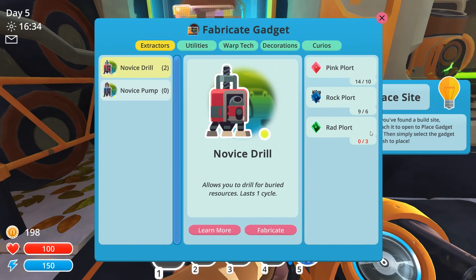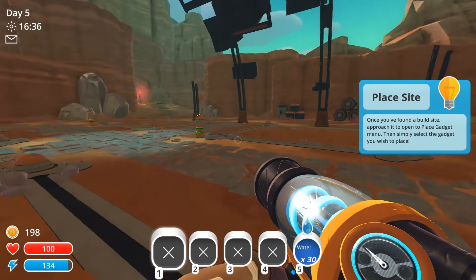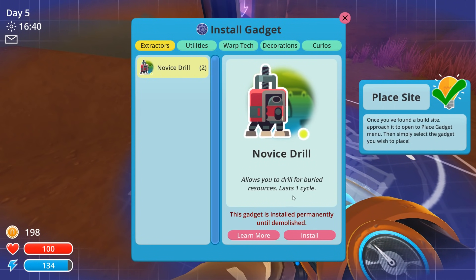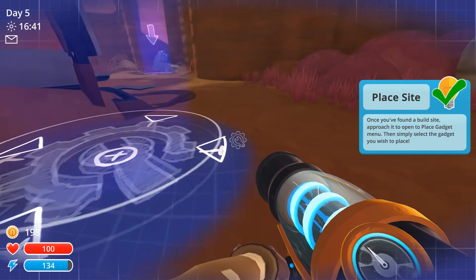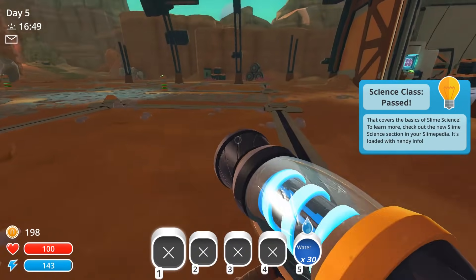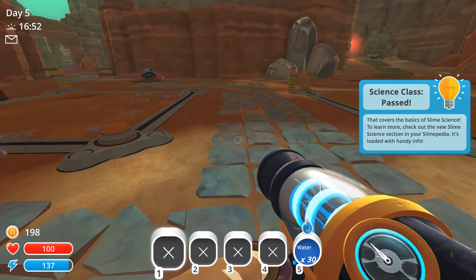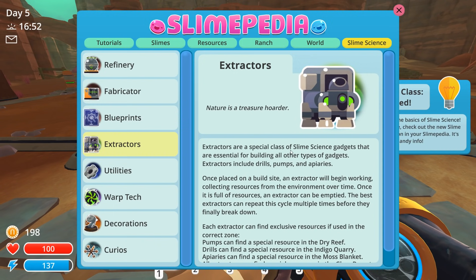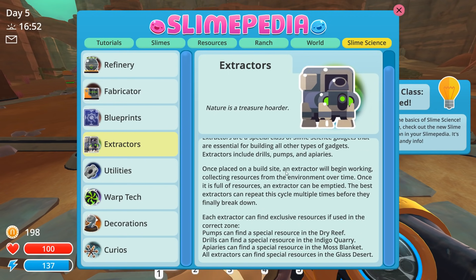We also have these four plots plus a fifth plot over here to work with — that's important to remember. Opening up this area for 10 grand doesn't only get you access to science, but it also gives you five more plots to work with. So we can now make two drills — let's make two novice drills. You could totally put a drill here on your ranch. This machine will break after its first use — there are higher level ones that you will unlock as you go along.